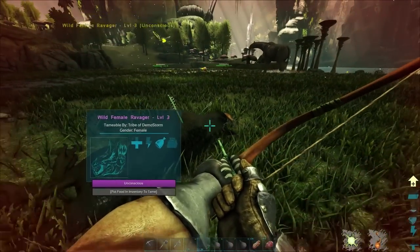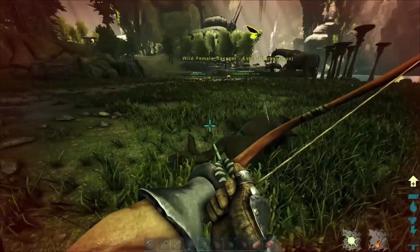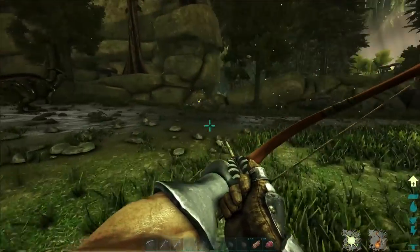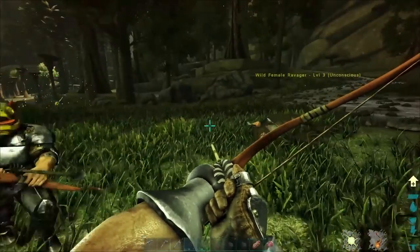Twinsies! Mine's a level four and it's out. Hey Toad, do you need help finding one? You guys didn't have to deal with the alpha. Once we knock these out, I'm just gonna give it meat for now. I'm gonna go find a sheep. There's a freezer right here. You want to kill the paracer or let them starve a little bit first?